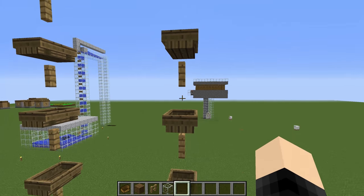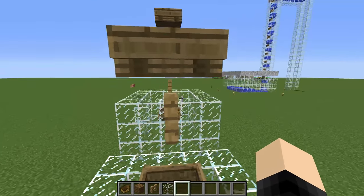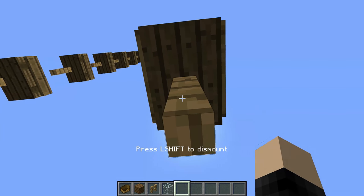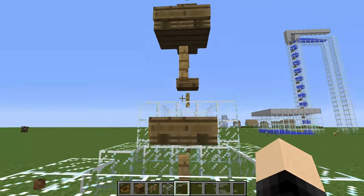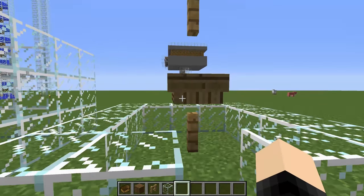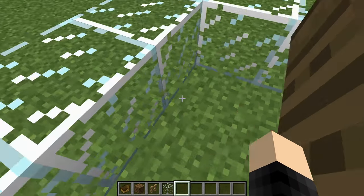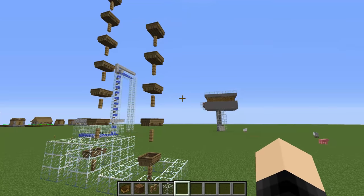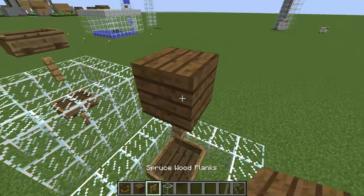It's important to mention that you don't want to touch these boats, because they're in very particular positions when placed. If you nudge one, sometimes you can't get back in that boat afterwards — you'll be right-clicking and nothing happens. If you do accidentally touch one, simply destroy it and replace it using the same strategy.